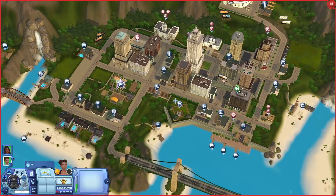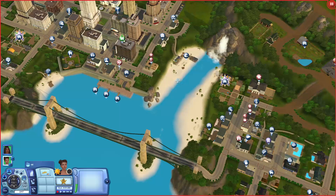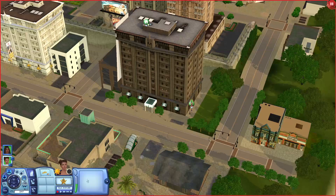This world has so many different public lots, and it also has two festival lots - I think it's the first world I've seen with two festival lots. This one is Saffron Times Square and this one is Saffron Central Park, both considered festivals. But first, let's go ahead and look at my sims' apartment.